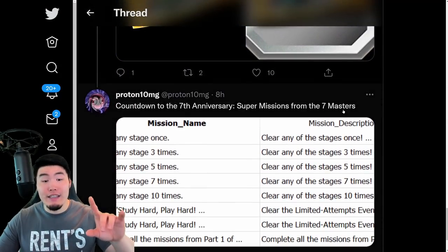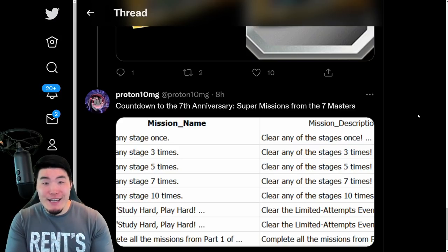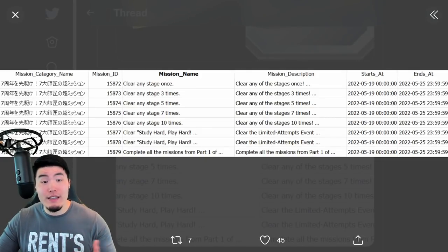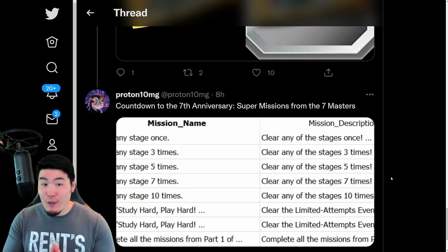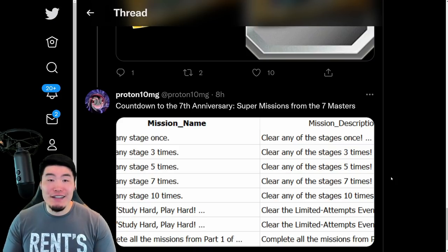One last thing, and arguably the most exciting thing for global players — we are officially starting the countdown to the 7th anniversary, starting with the 7th anniversary super missions from the 7 Masters. They're very basic: things like clear stages a certain number of times, clear the study hard play hard events a certain number of times, and then complete all the missions. There will be part 2 missions as well. They're just trying to hype up people for the 7th anniversary, which is still about a month and a half away. But the fact that they're doing stuff related to the 7th anniversary already is pretty exciting.